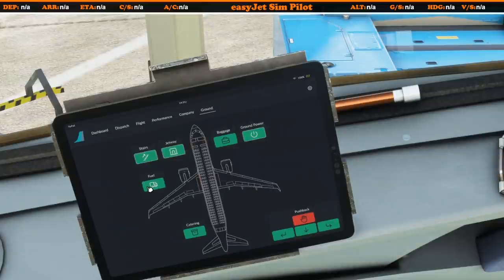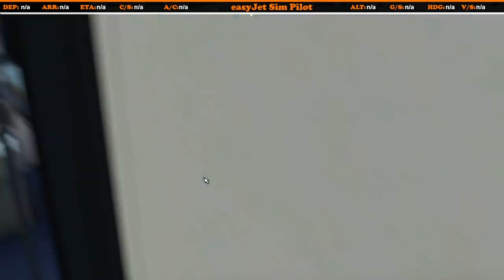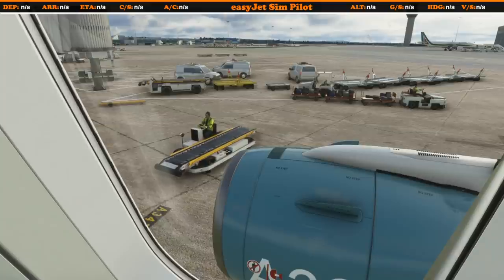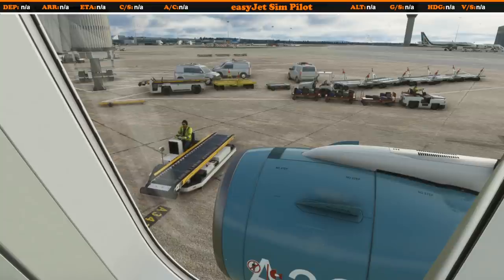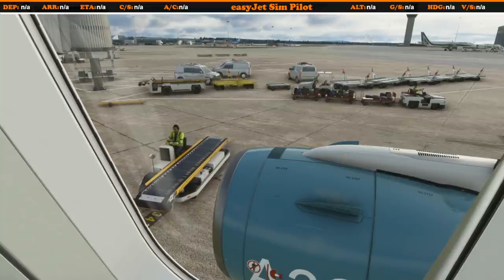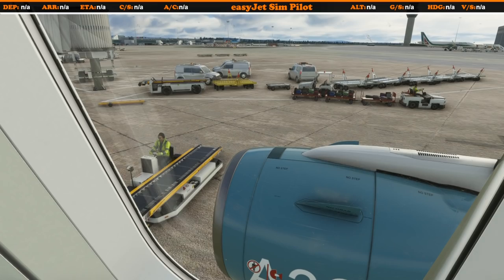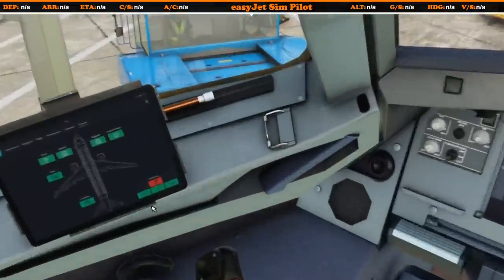Just remember that if you do call the fuel truck, it will take quite a while to arrive — it's usually spawned off in some far distant corner of the airfield, so don't expect it instantly. We can of course call the baggage. If we select the baggage, we can then check — there we go, cargo doors open and the baggage is being loaded. If it doesn't happen first time, you'll probably have to click it a second time.